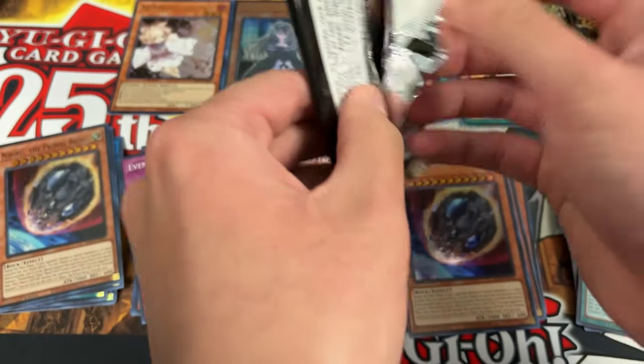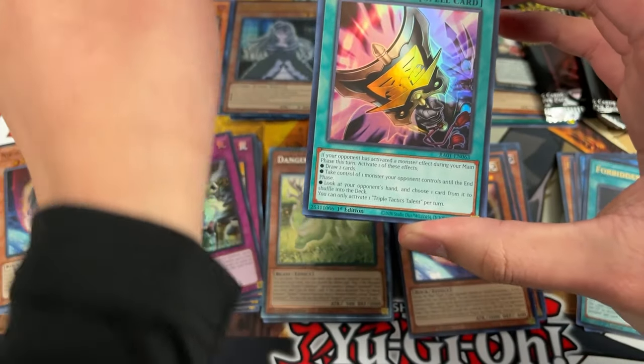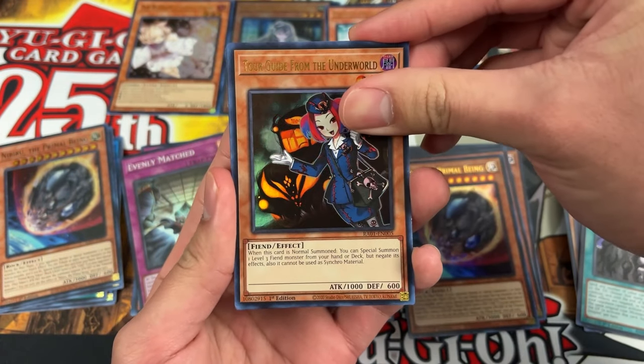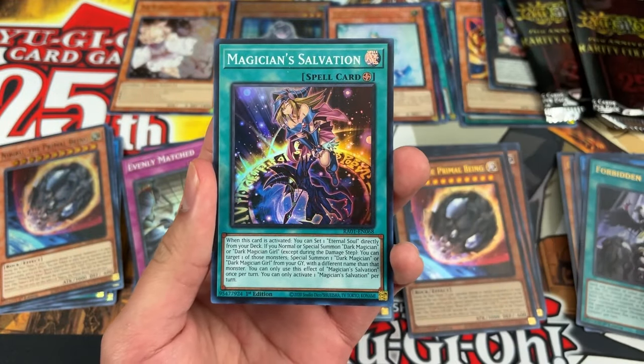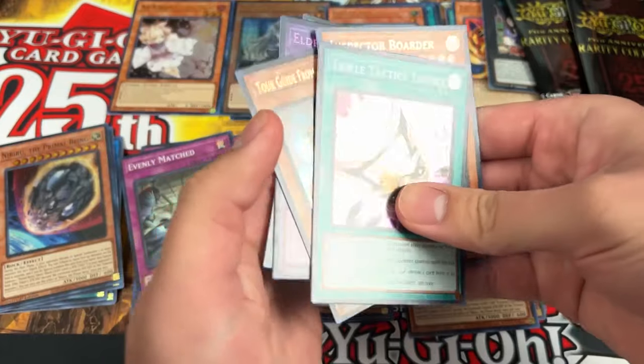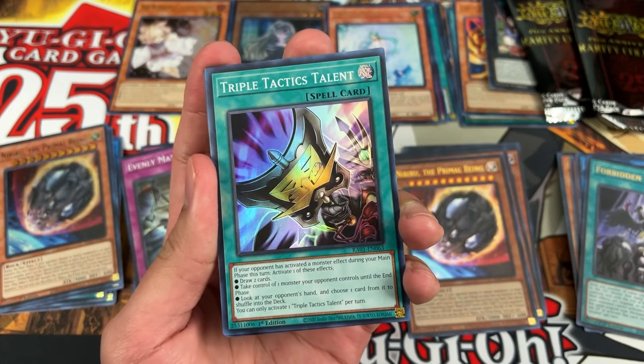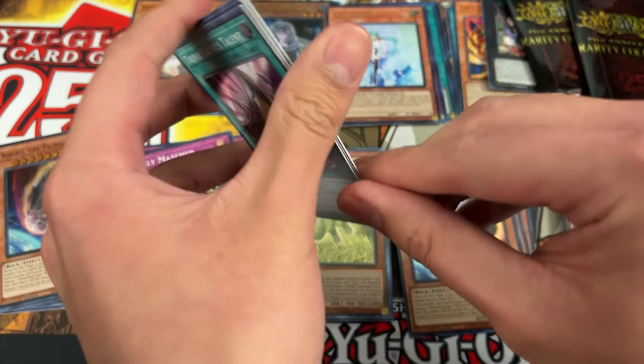Pack ten — Zeo opens: Triple Tactics Talent super rare, Elder Entity N'tss ultra, Tour Guide ultra, Inspector Boarder ultra, and Magician's Salvation super. Definitely Triple Tactics Talent — it might even be two points. Super rare Triple Tactics Talent — five dollars and ninety cents, that is a two-pointer! Zeo takes the lead, ten to nine.